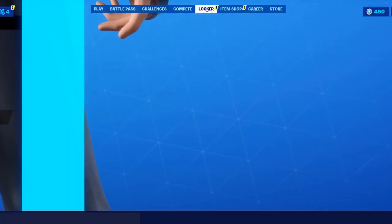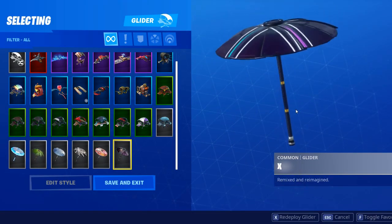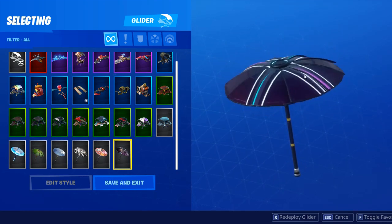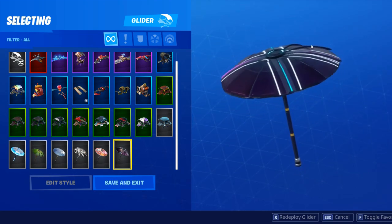This is the Season X umbrella. It's a little black, purple-ish — that's the main color — and then we have blue and purple lines. It's pretty nice.